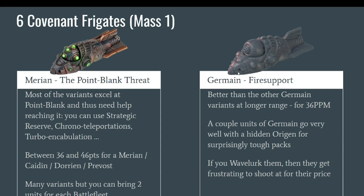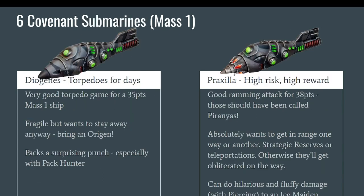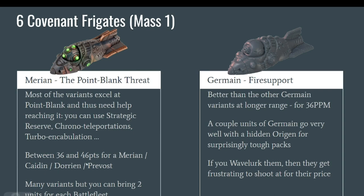The Germain is actually better at longer range because it has a particle beamer, good for fire support. I love the Germain with the Origen behind them — if they wave lurk and the Origen is nearby, they just keep shooting. Your enemy will waste firepower trying to kill them — they'll die eventually, but your opponent will get frustrated. Firepower aimed at your wave-lurking Germains with Origen is firepower not aimed at your more fragile ships doing most of the damage.